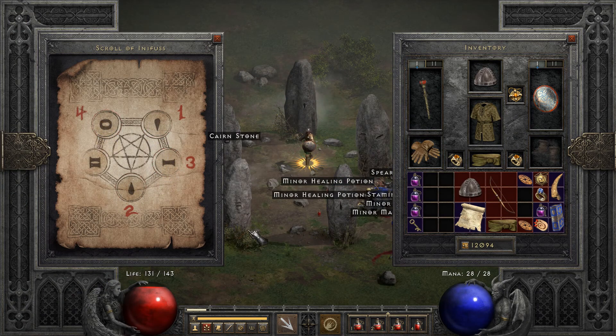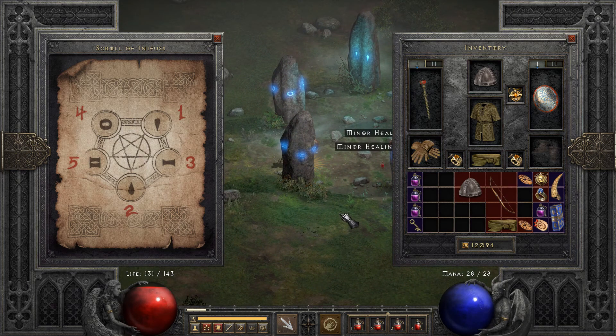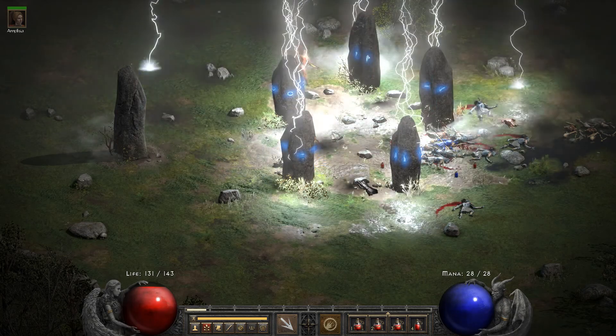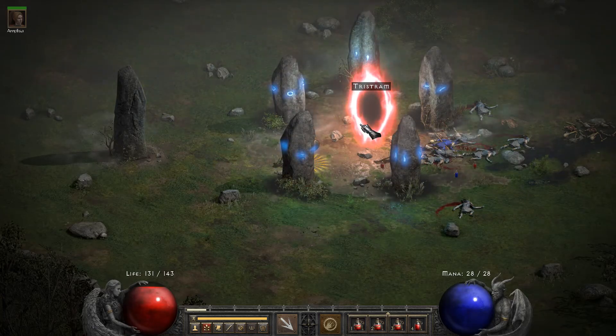Clicking the cairn stones: one, two, three, four, five. That opens the way to Tristram - it's also very loud. It makes a pentagram to Tristram.